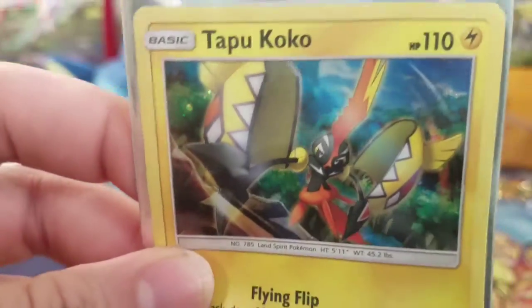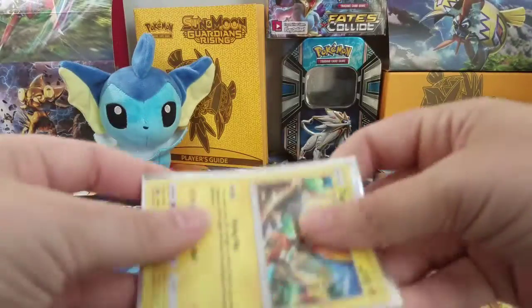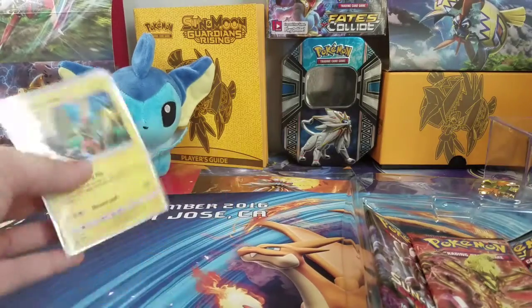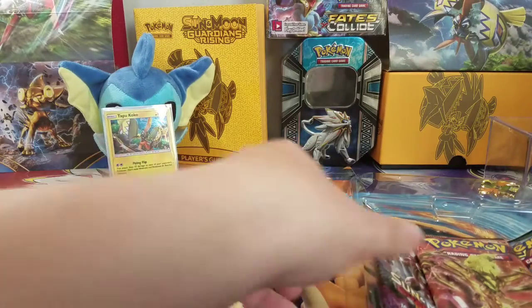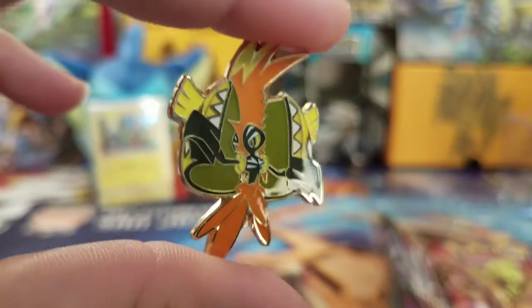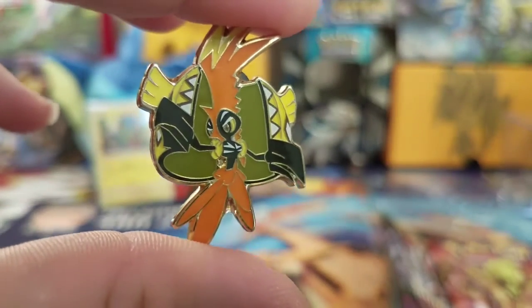I actually like the artwork on this one a lot better. Sorry guys, it's gonna drive me nuts — he's like super curled even on the sleeve. So I put that right there in front of Vaporeon. Got the pen with the Tapu Koko, very well detailed as you guys can see.